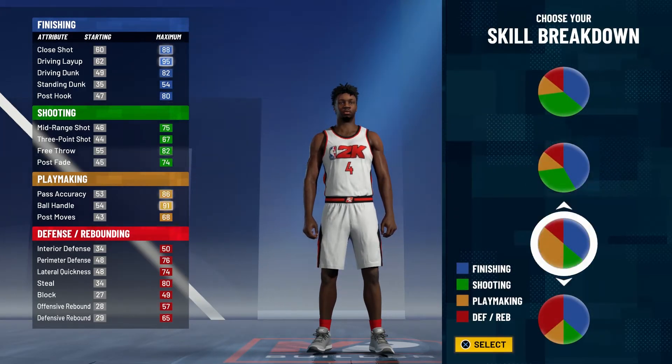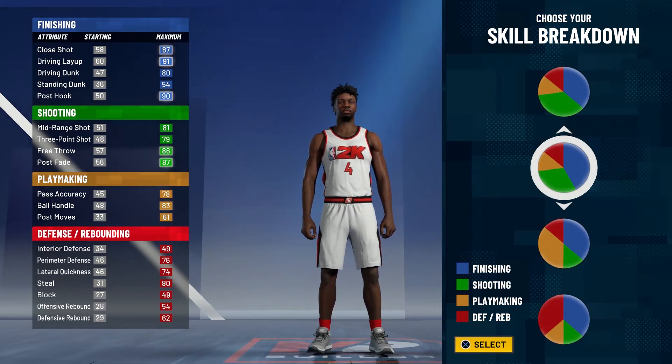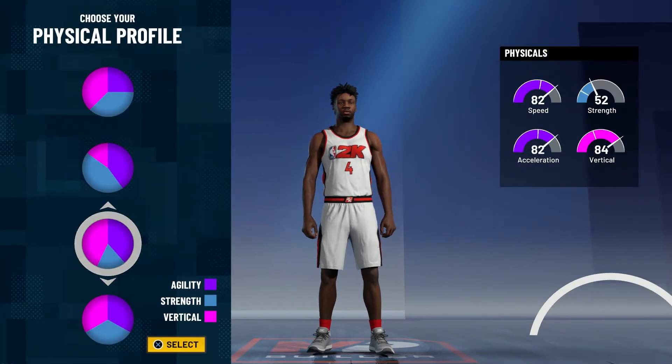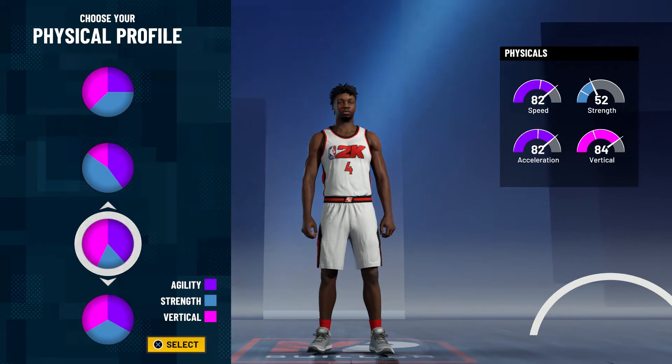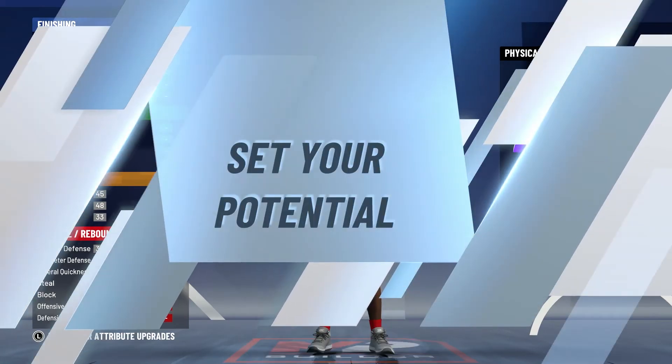For the pie charts, you're going to choose the blue and green pie chart — more blue than green. That's going to allow you to finish in traffic, shoot really well, and play some solid defense as well. For the physical pie chart, we're going to go with the speed and vert pie chart. That's going to allow you to be pretty quick, and because it's a smaller point guard, you're going to end up with 99 speed and acceleration. That vertical at 99.9 is going to be really great for helping him finish in contact.